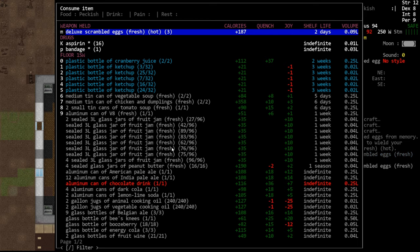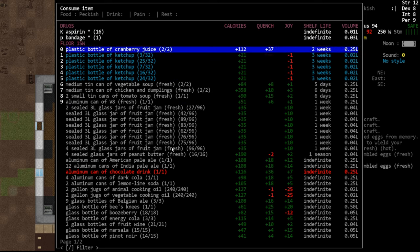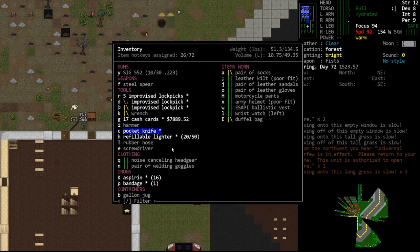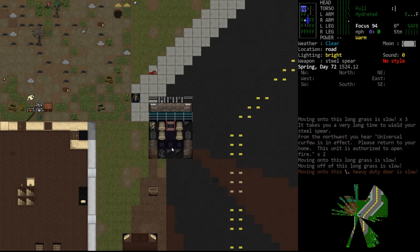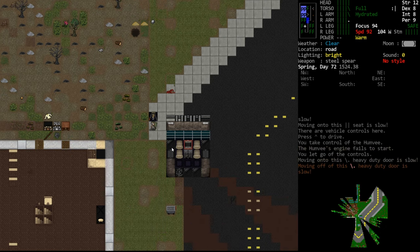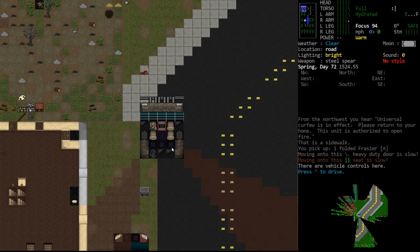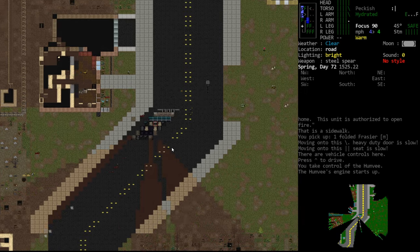187 calories is not a lot but we'll gorge ourselves on some deluxe scrambled eggs. I really do like eggs. Let's actually drive up there rather than walk - go ahead and fold this up and put it in our inventory. That way we can just change the engine up there instead of bringing it all the way back to base.